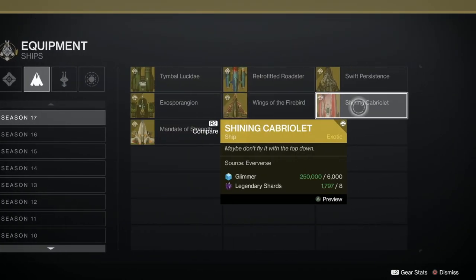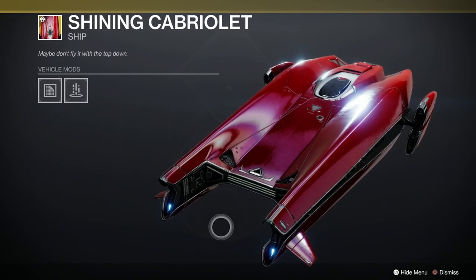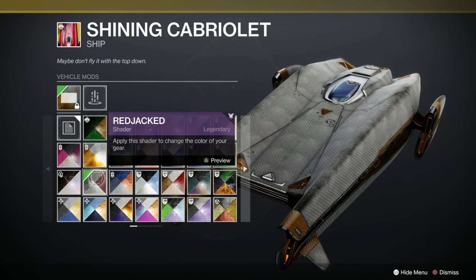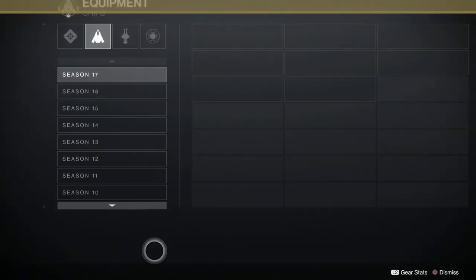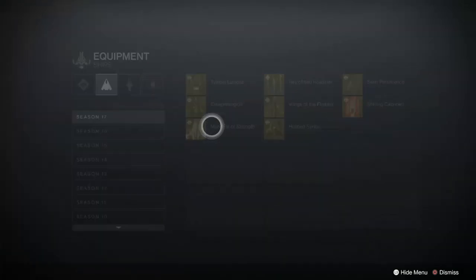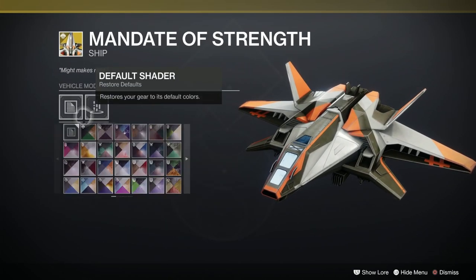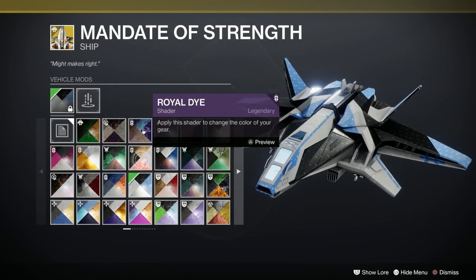The Shining Cabriolet from Eververse - that's going to go with the Ghost. It looks like a Chevrolet. Very nice indeed, we like that one. The Mandate of Strength - this is from the new Dungeon, Duality, which is launching on Friday. Let's have a look at this. It's quite a nice little number, probably takes shaders quite well. It's quite a cool looking ship there.